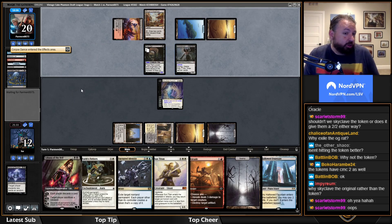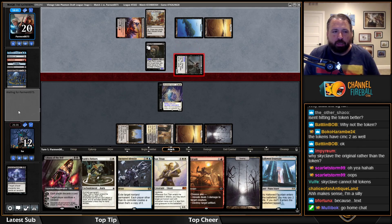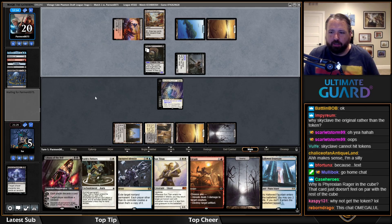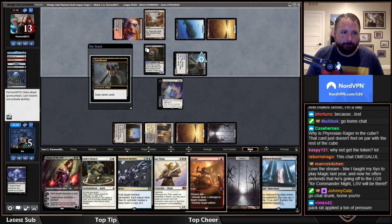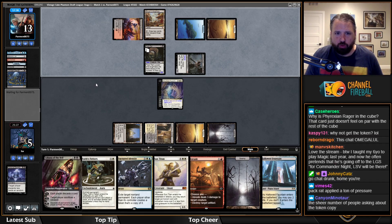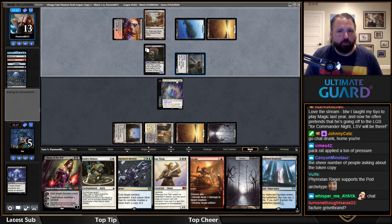I might lose this game to Griselbrand. The Pack Rat didn't do a ton — it did make me discard Hymn to Tourach, that's true. I like getting the token. They're going to draw a lot of cards with Griselbrand — I don't love that. At least the Griselbrand is going to be gone. It would actually be better for me if it wasn't Corpse Dance but a traditional Reanimate so I could Fractured Identity it.